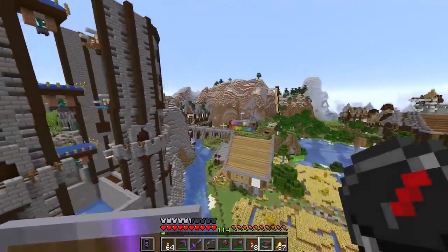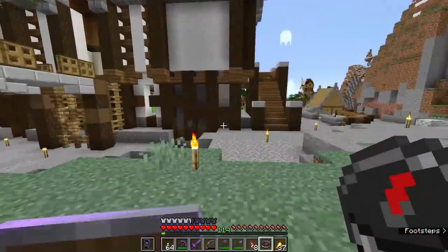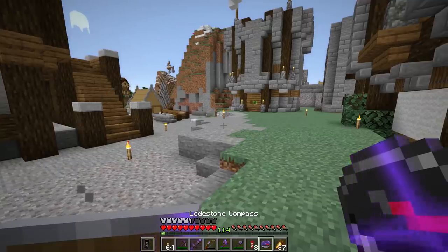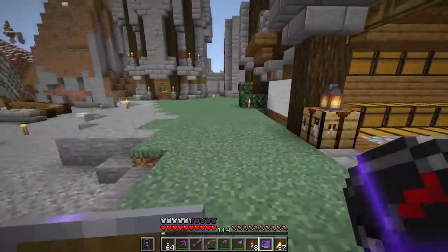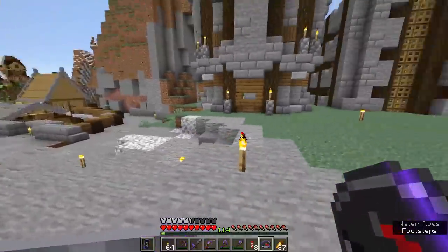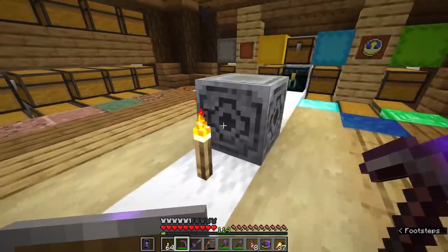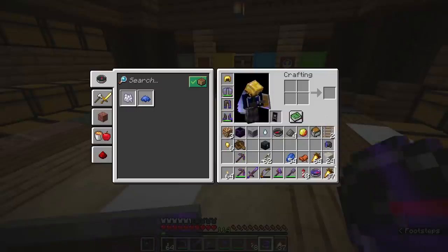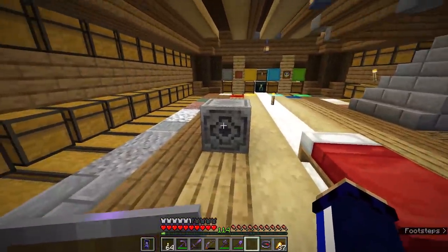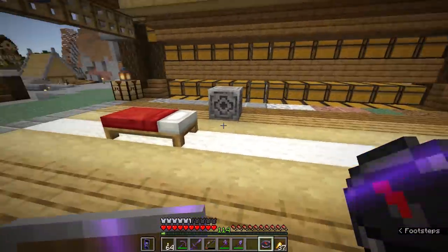Compasses will always point to the world spawn. Even if you set your spawn in a different place using a bed or a respawn anchor, compasses always point towards the center of the world. That's why when you use them in the nether, they traditionally go a little bit crazy. Now that we have lodestones in the game, you can attune them to compasses with a lodestone compass, and that compass will always point towards the location of the lodestone itself. Once you take the lodestone out, the compass spins wildly — the data of the lodestone block's position is not saved with the compass. You need to right-click the lodestone again once it's placed and the compass locks to it.